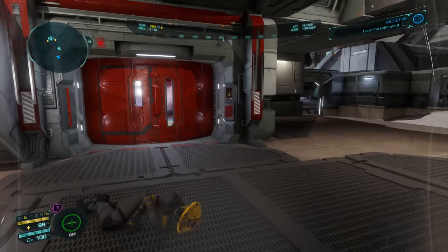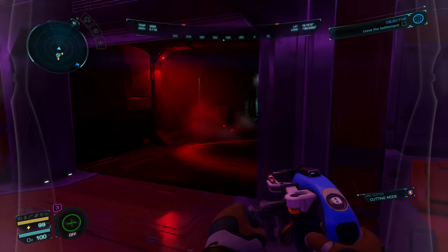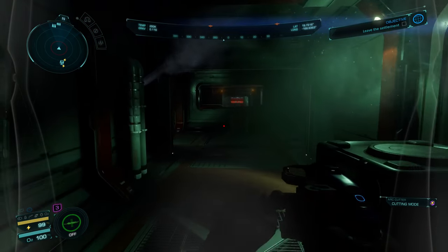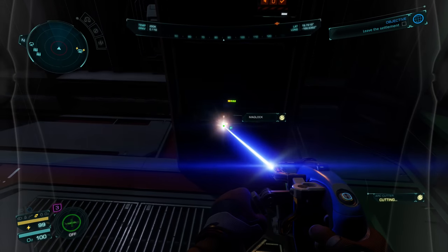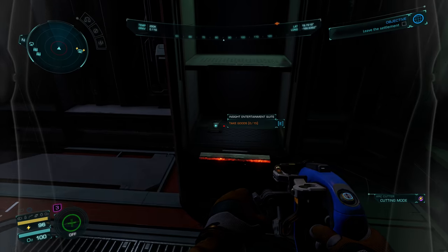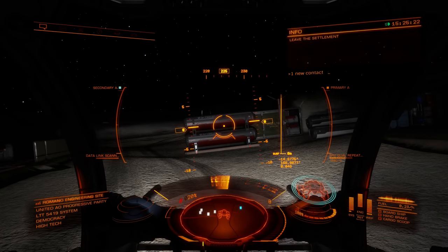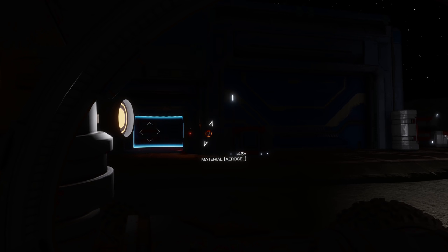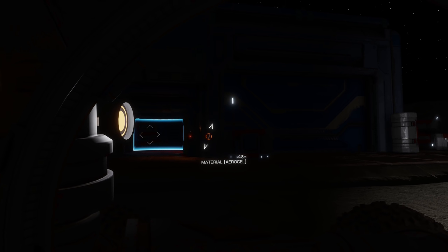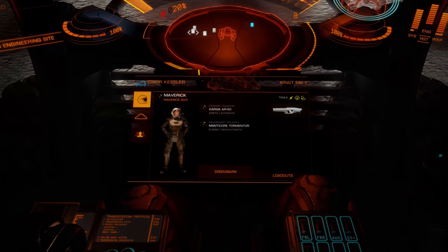The third and final reason to use the SRV instead of doing all this on foot — which is the whole point of Odyssey — is again because of the SRV sensors. The SRV can actually identify, lock onto and pinpoint the locations of materials in a way you simply cannot do on foot in your suit. So when you think you've cleared a building out completely, just pop into the SRV and take a look around. I missed some tungsten carbide, epoxy adhesives and aerogel — turns out I wasn't quite as thorough as I thought, and the tungsten carbide and aerogel are definitely worth going back for.